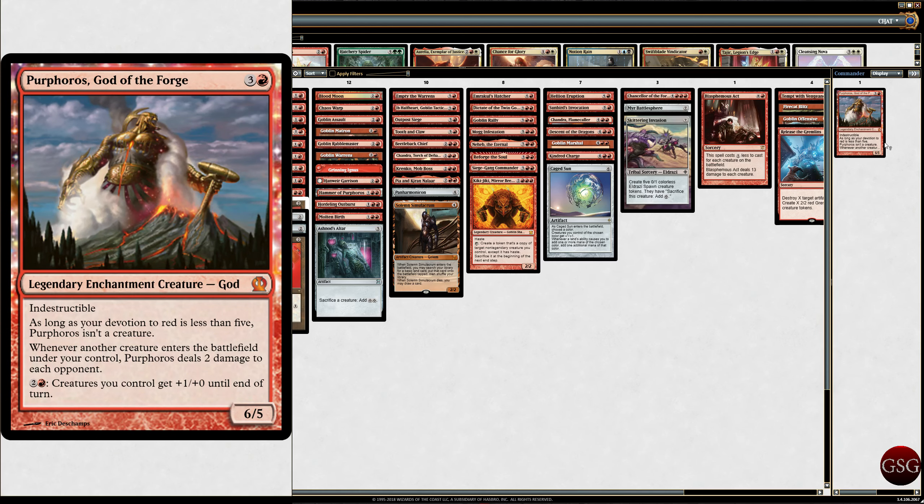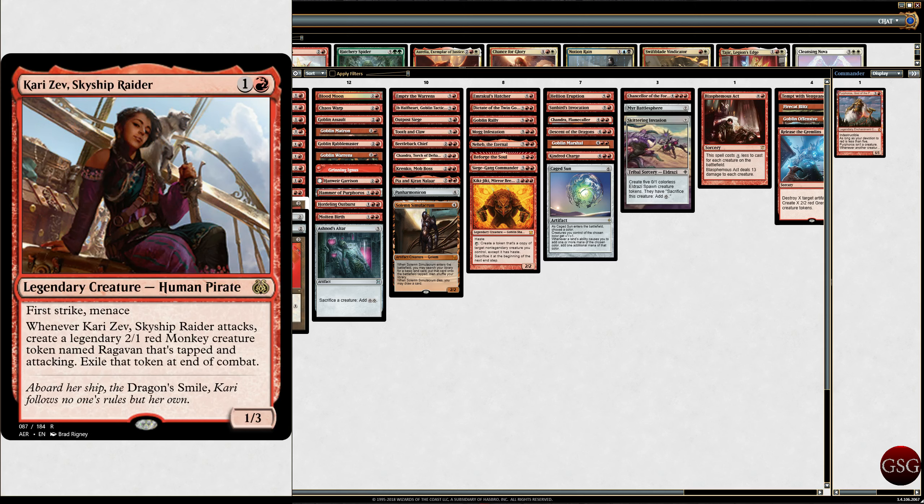Cleansing Nova is not in the deck — it's in my collection. Kari Zev, Skyship Raider is looking sweet. First Strike, Menace. Whenever she attacks, create a legendary 2/1 red Monkey creature token named Raghavan that's tapped and attacking. Exile the token at end of combat. Every time she attacks, Purphoros is going to deal 2 damage!